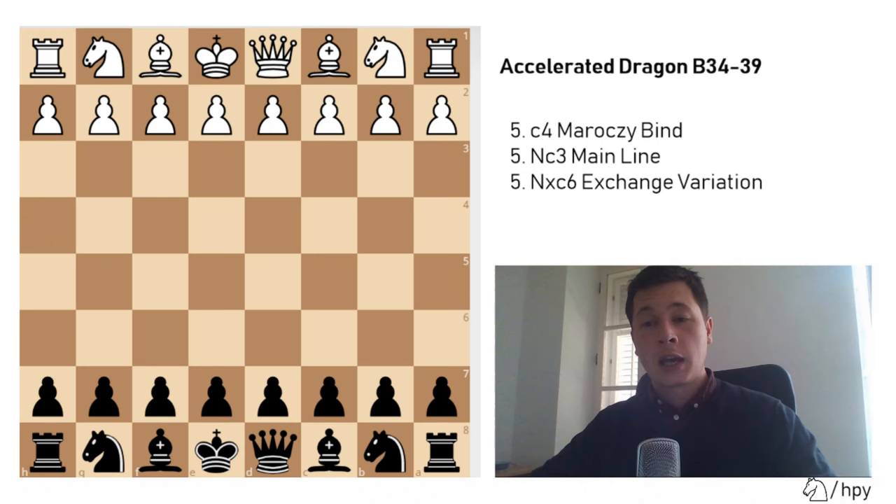Now we are going to focus on the accelerated dragon. This is the variation I decided to start with, because it seems to be one of the most popular ways for black to fight white. I will also link two games I have played against the accelerated dragon last month, both of them in the Croatian Cup. In one I had an easy victory because my opponent didn't know the theory, and in another I won despite making theoretical mistakes. I will also write down some prominent players who played the accelerated dragon at a super high level, so you can study their games.